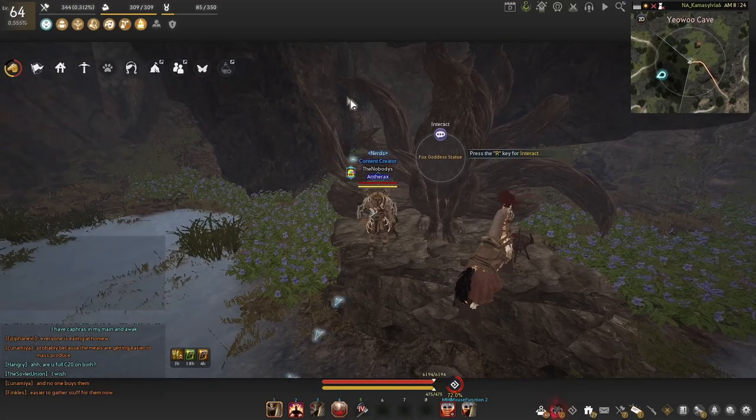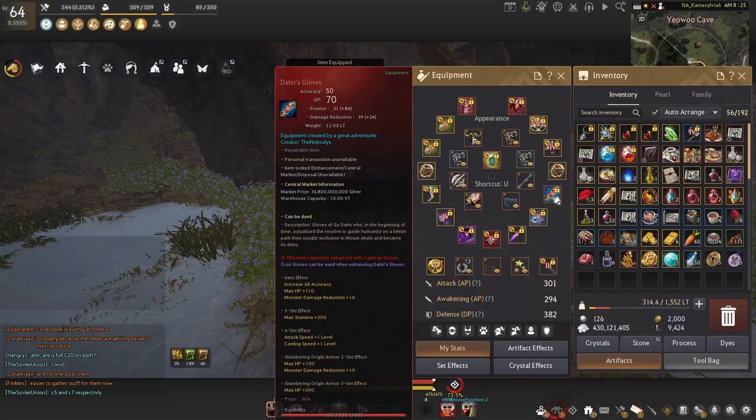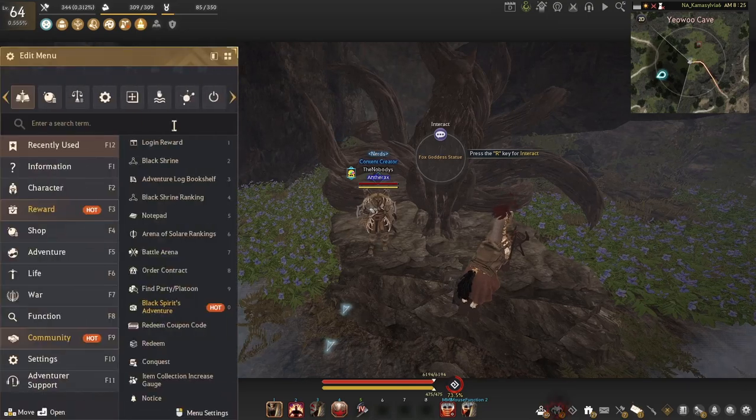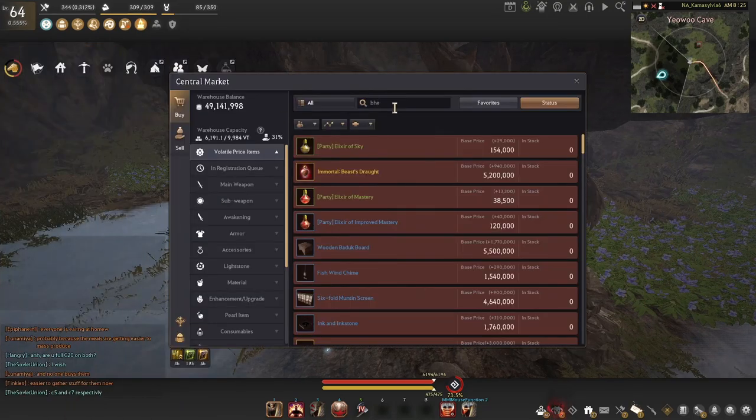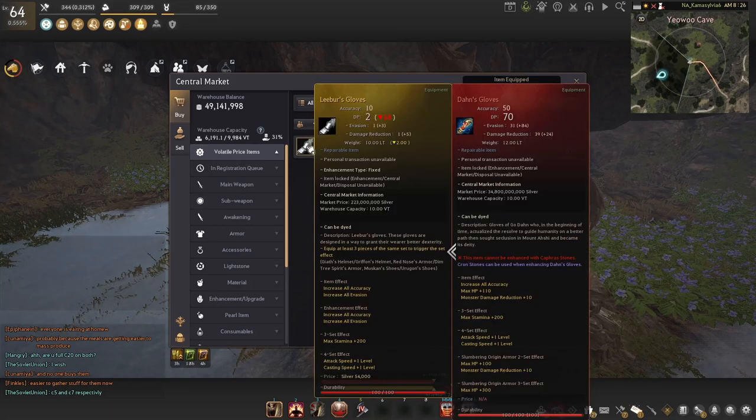What's going on guys, it's non-reality and in today's video I'm making a guide on how to get and enhance the Don's Gloves. Let's start at the very beginning — what do you need to get this item? You either need a Begs Glove, which is the DR version, or the Libers, which is the evasion version. Whichever glove you pick to Caphras is the one you're going to get in the Don's version. So if you hand in eight Libers you get the evasion Don's; if you hand in the Begs you get the DR Don's. Keep that in mind in case you're an evasion player who was just using Begs because you had a PEN.